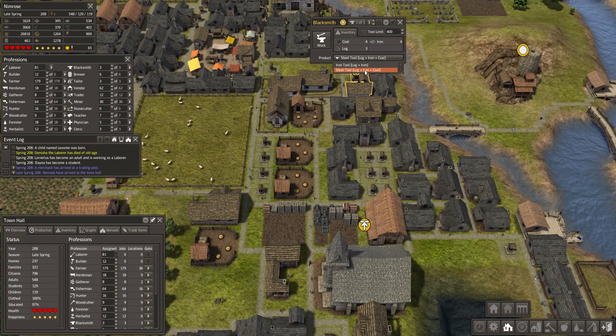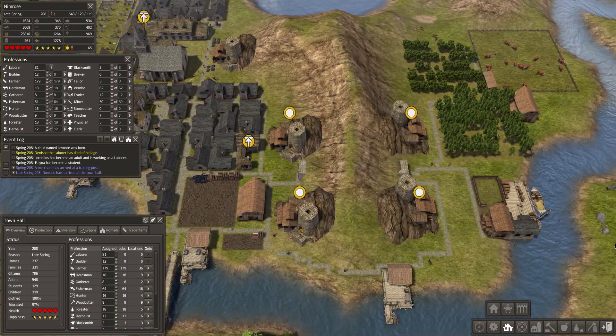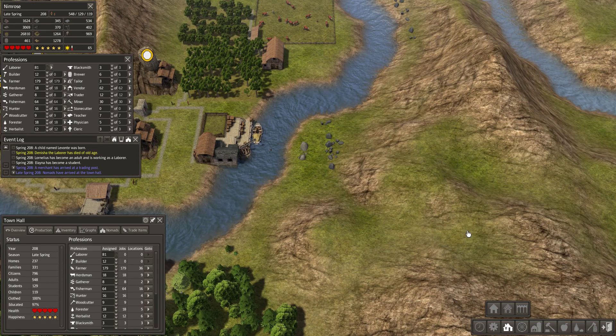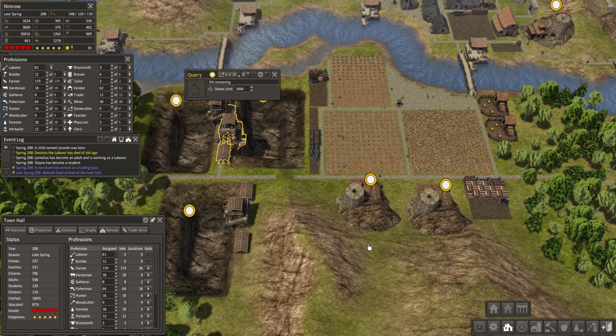Tools also require iron and coal. Iron and stones are gathered by your laborers from rocks, but these will be gone fast, so you will need to build some quarries and mines.